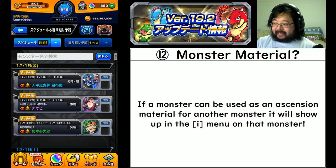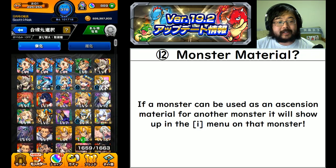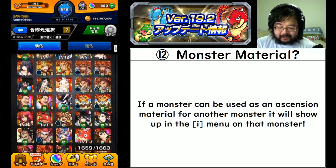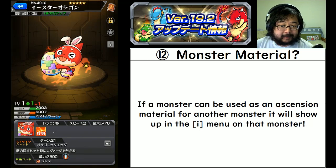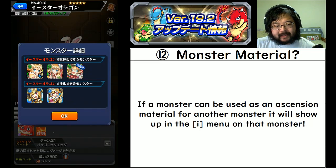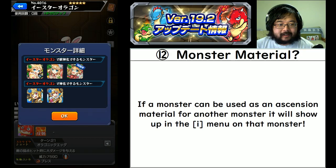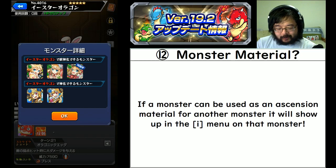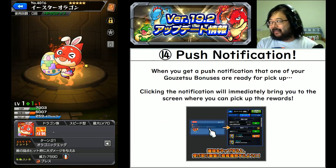Number twelve: if a monster can be used as an essential material for another one, it will now show up on that monster's information screen. For example, we got a special Easter Oregon, and that special Easter Oregon could be used as an ascension material to get an Easter form of another monster. You can now see who it's available for - for example, you can use it for Nightingale or Apocalypse. So if you were wondering what a special monster could be used for, the 'i' button can now tell you.